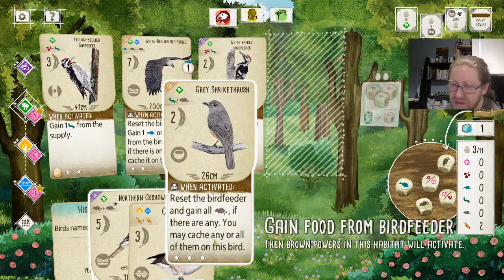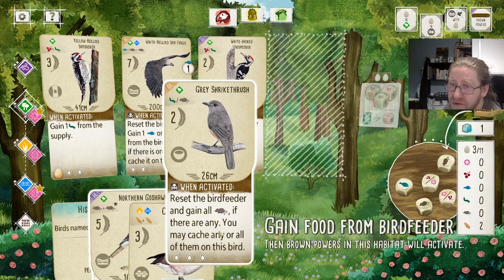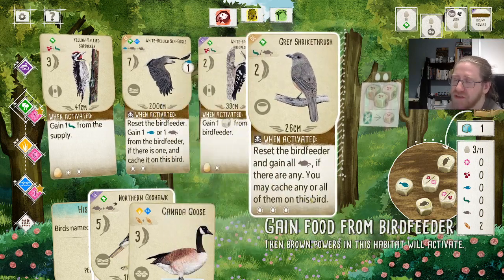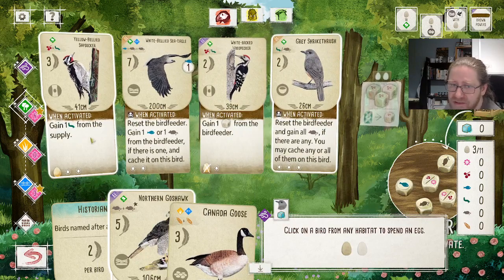But I like to gamble. Actually, I'm thinking about a different thing — the Grey Shrike Crush is really great because you get to cage tons of things. Let's do that and take these eggs and hope that we get lucky.